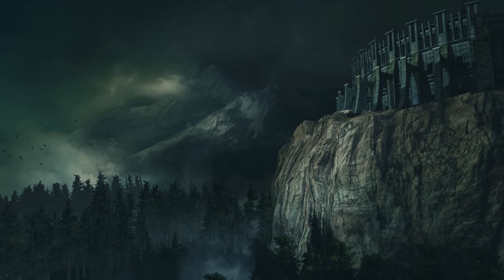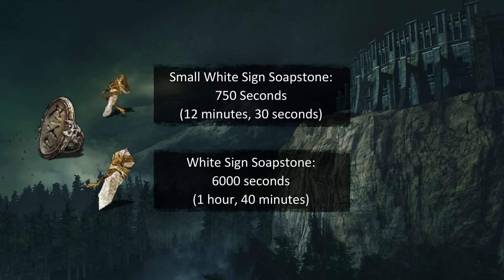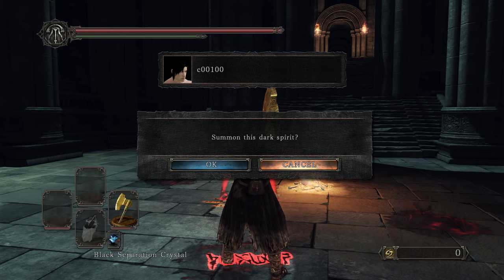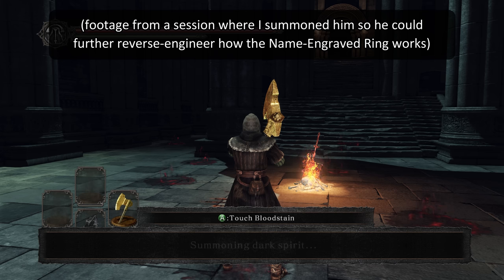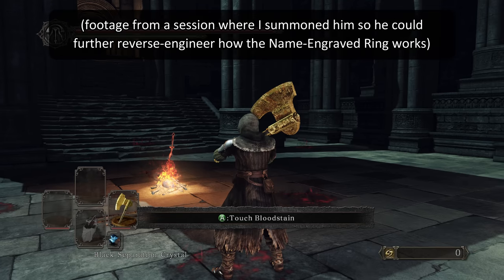I do come bearing a new discovery: using the name-engraved ring increases the amount of time you have. For any form of multiplayer that it works with, it increases the length of the timer by 50%. So for co-op, this increases the amount of time to 750 seconds, or 6,000 seconds, depending on which soapstone you use. I can't claim to be the first to discover this — modders like LordRodai already knew about it, and special thanks go to him for helping find and identify the exact multipliers being used in the data.